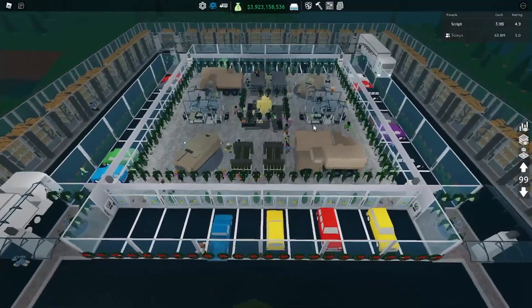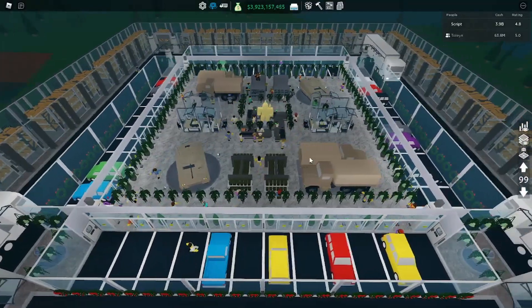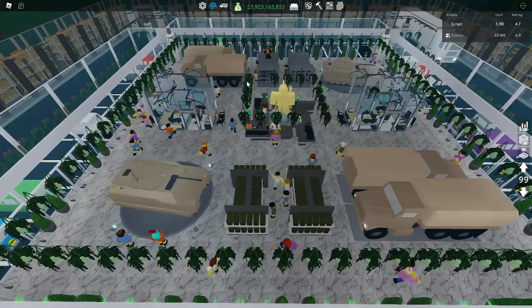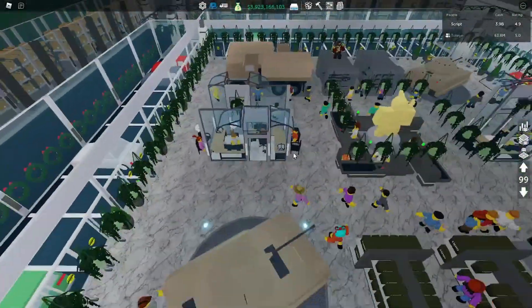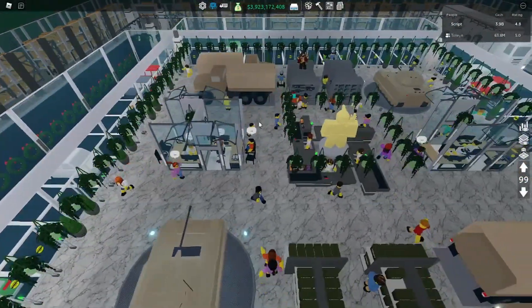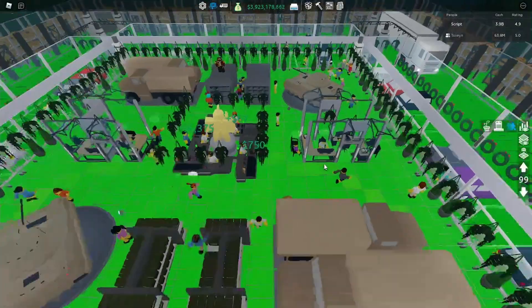Moving on to the main area where I sell everything — it's a 24 by 24 square selling military items: tanks, trucks, guns, and ammo. These are my finance reps. I have two on this side and two over here, because these little walkways right here are kind of like the hot spots of my store.